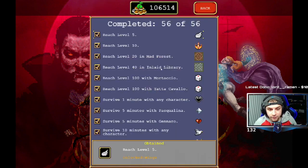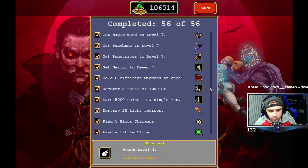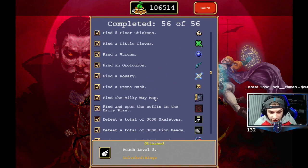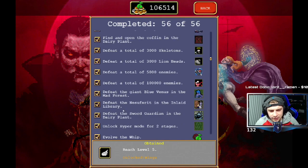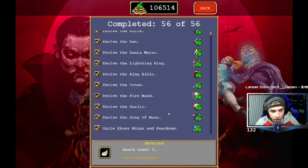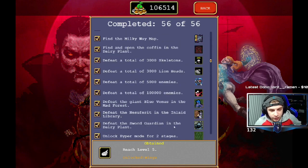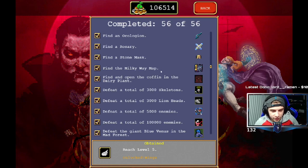There are a few different achievements from this update. First, find the Milky Way Map. Second, find and open the coffin in the Dairy Plant. Third, defeat the Sword Guardian in the Dairy Plant to unlock Hyper Mode. And fourth, evolve the new weapon, which is the Song of Mana. The important ones are defeating the Sword Guardian, finding the Milky Way Map, and finding and opening the coffin so you can unlock the new character.